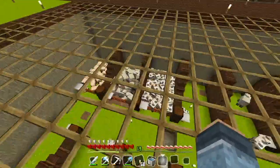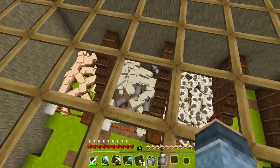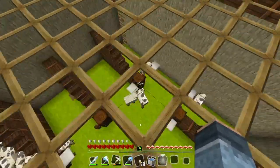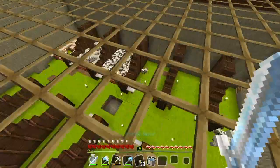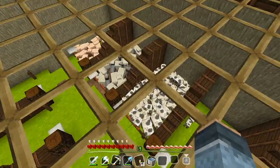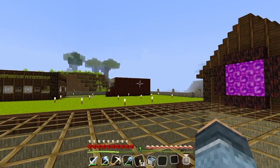You see the animal farm — there's too many sheep, there's too many cows, and it's overloading. They are just outside of the pen. I'm not willing to kill them, but we are going to solve this issue and also start on our villager trading hall.